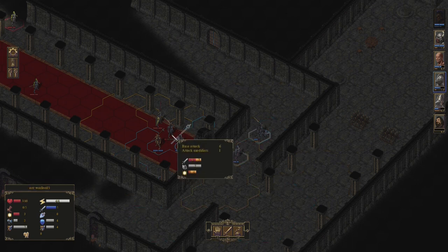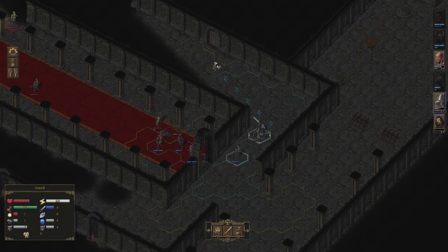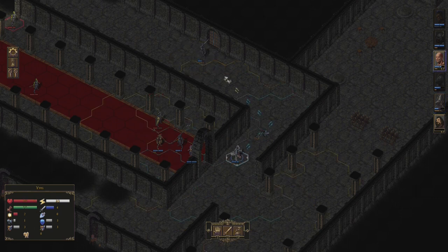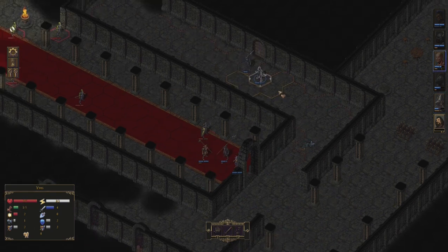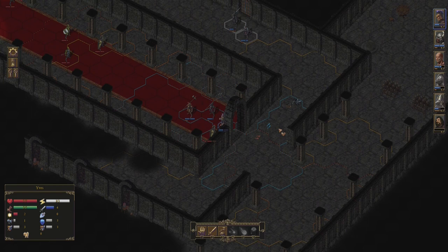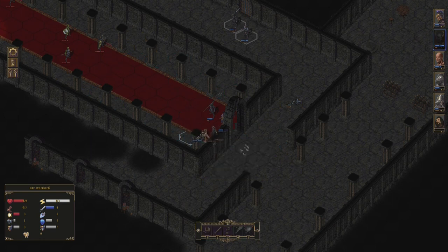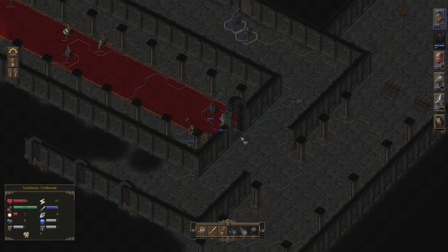We breach here. Siegfried finishes off the warlord while Leonhard uses the superior reach of his halberd to strike another enemy. Halberds and other polearms can target enemies over two hexes, unlike other melee categories which only work on an adjacent basis. An orc breaks through our defense and attacks Guillaume — fortunately he survives, but he took quite a beating.